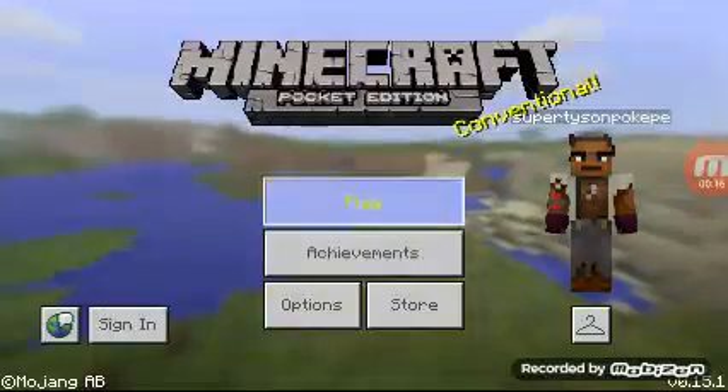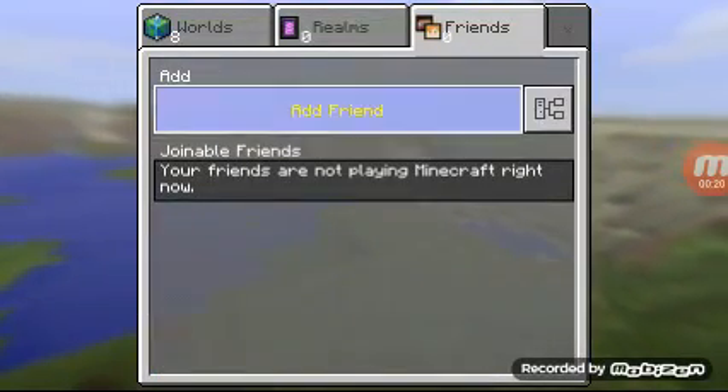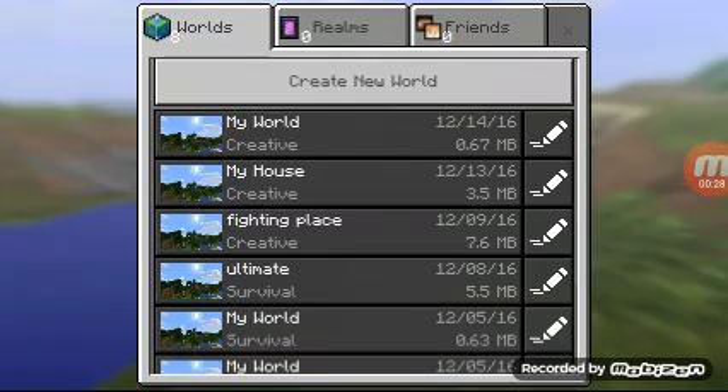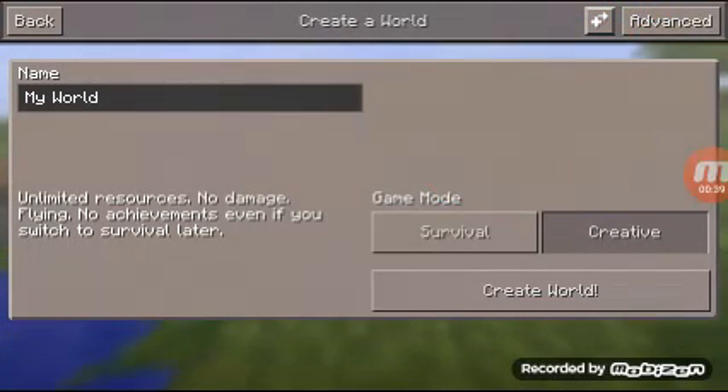So here's what you got to do when you have no friends and you want to play with people. You click on Create New World, click this sign — not Advanced, the button next to it.